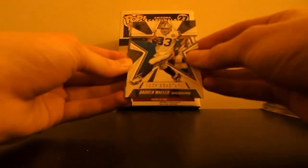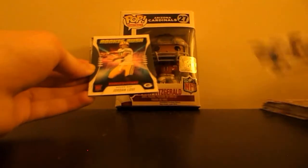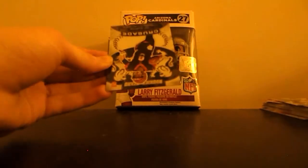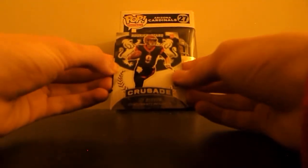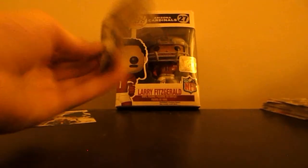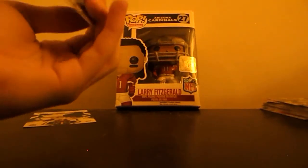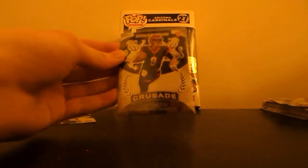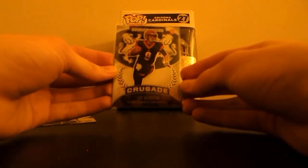DeAndre Hopkins, Darren Waller — he's had a nice game against the Jets. Rookie Rush Jordan Love — okay, yes sir! And Joe Burrow — this is the white Crusade. Oh my goodness gracious, that is a good-looking card right there.